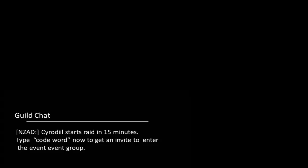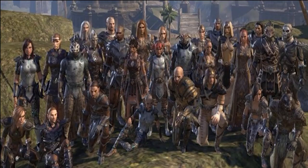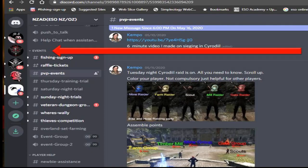At the time of the raid, the leader will give a code in chat. Enter this code and you will automatically be invited to the group. You will find the invitation in the notifications window — press the N key. Accept this invite whether you are in Cyrodiil or not and you will become part of the group on Discord. Go to the PvP events channel to meet with the other members of your raiding party.